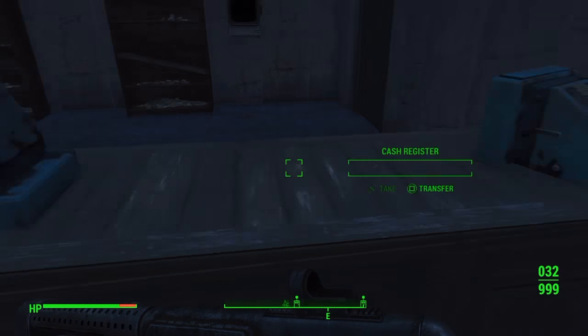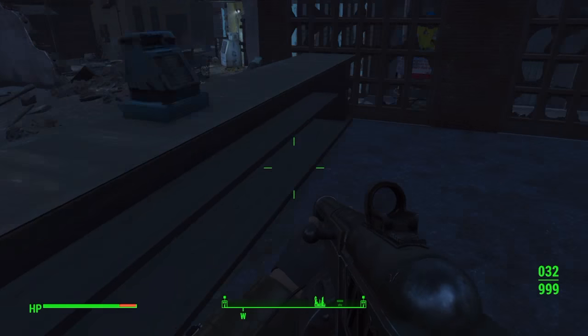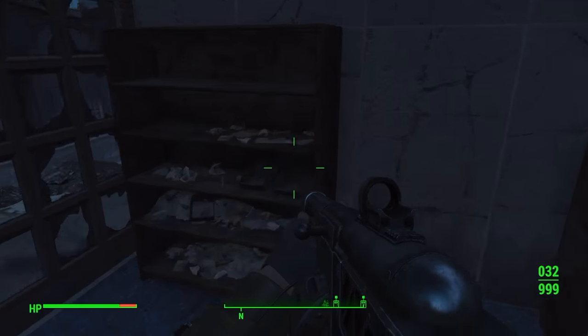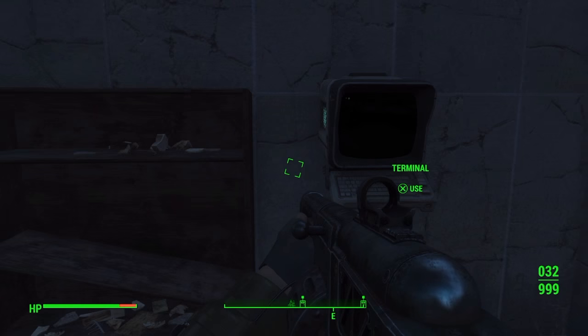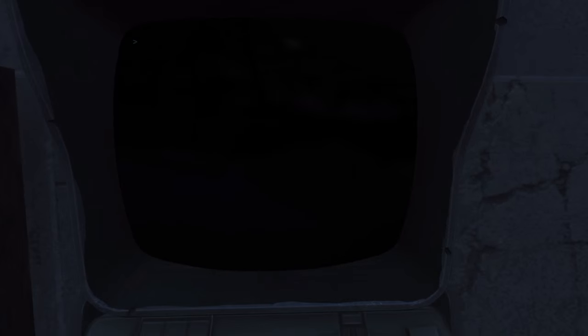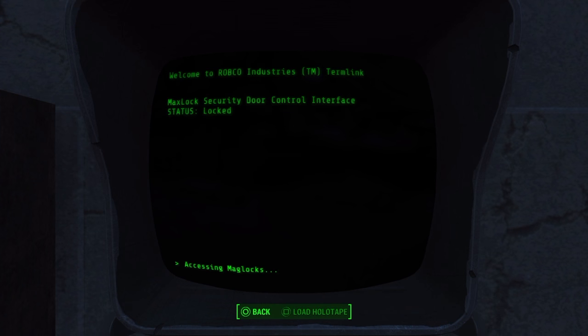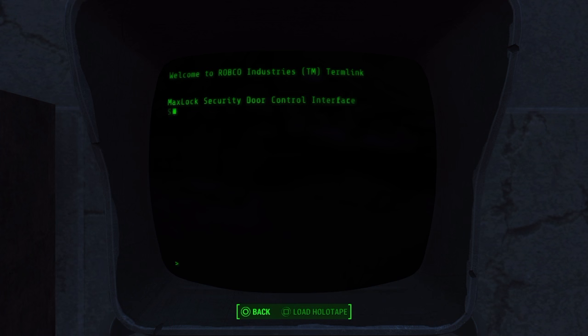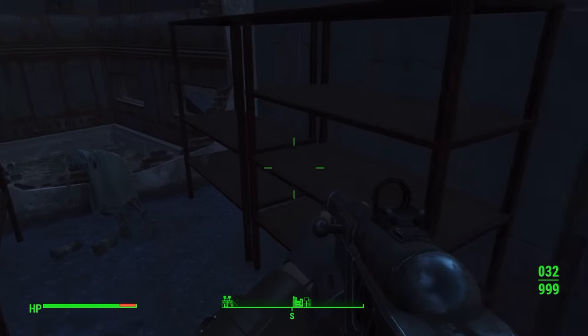Everywhere you can find pre-war money - that's what you want to be picking up. Just look in the cash registers and on the cabinets and you should find a few pieces of pre-war money. Then go up to the terminal on the wall next to the door and press open door.